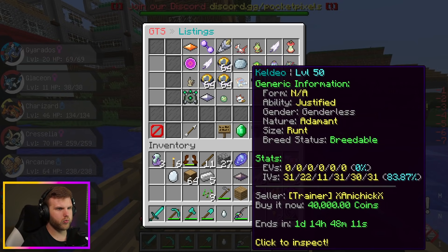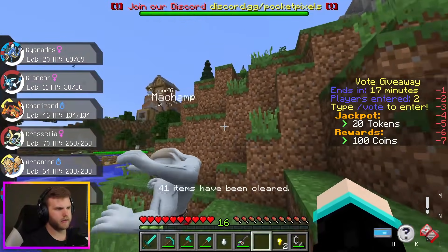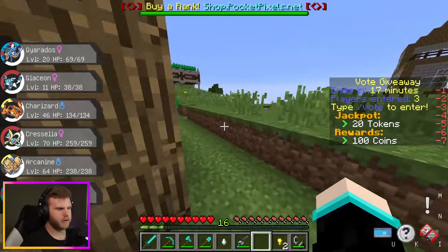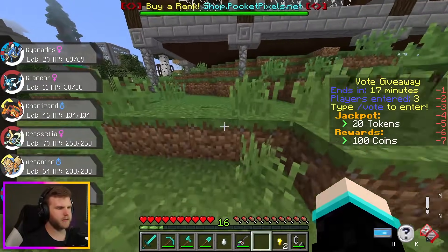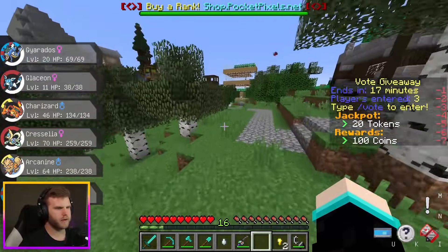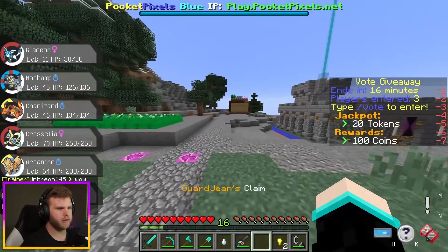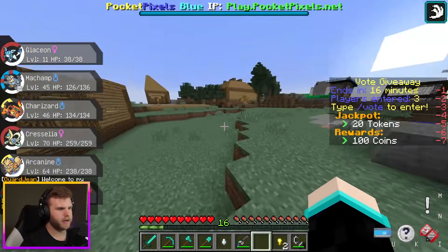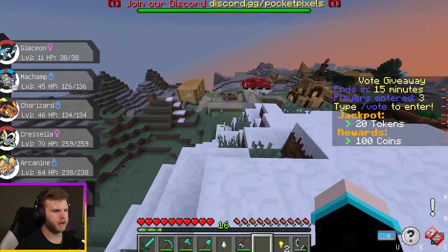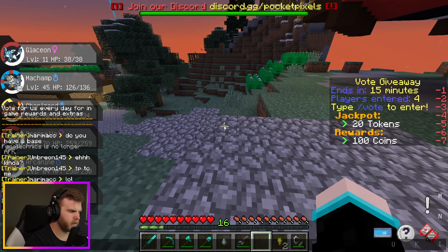I need another Water Pokémon — a Squirtle or something to fight the gym. I have a level 12 Rockruff which would work. Let me store my Machamp, Charizard, Chrysalia, and Arcanine in the PC so I only have the Pokémon I need. Now let's go train — actually, let's go to the Nether since Ice is weak to Fire and we have Water types there.